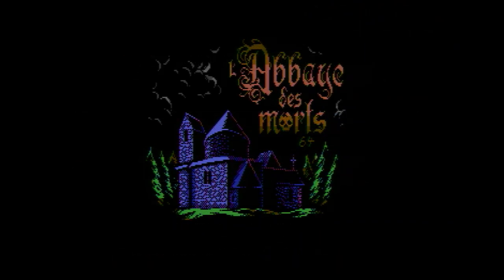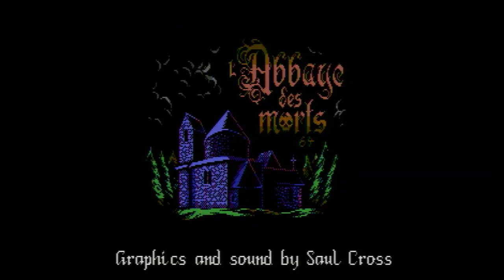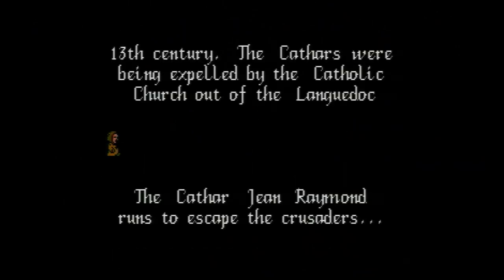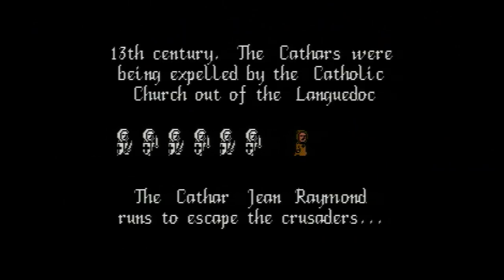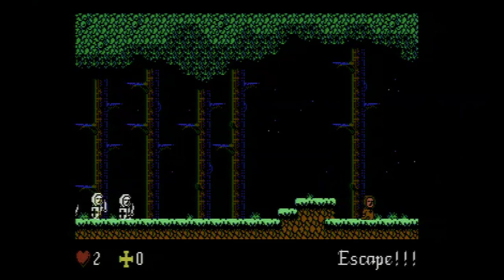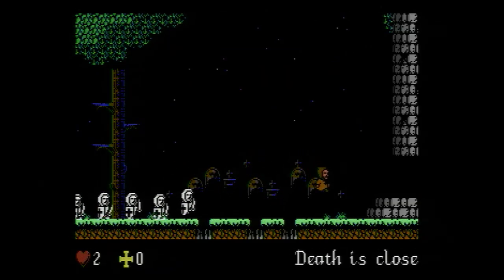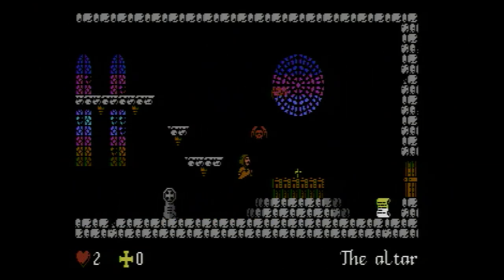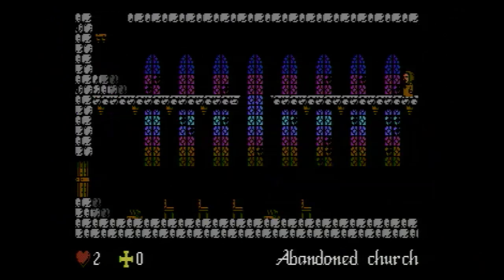Our next game is L'Abbé de Morte, Indie Retro News 2019 Game of the Year. You are a 13th century Cathar cleric on the run from crusaders, and end up hiding in an old church with a dark secret. Collect the 12 crosses and discover the secrets of this ancient and evil monastery. This is a truly beautiful game, programmed by Antonio Savano, with graphics and sound by Saul Cross, based on an original game by Loco Malito and Grisor87. Jeremy from Double Sided Games has decided to give away the digital version free at www.doublesidedgames.com.